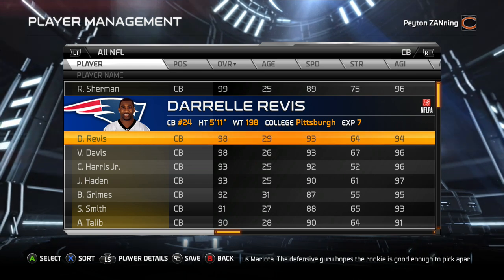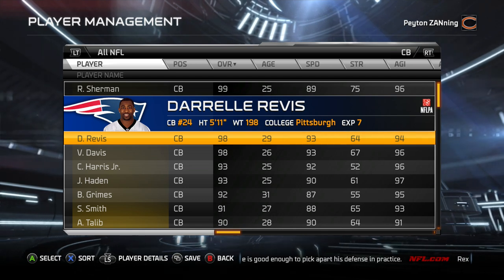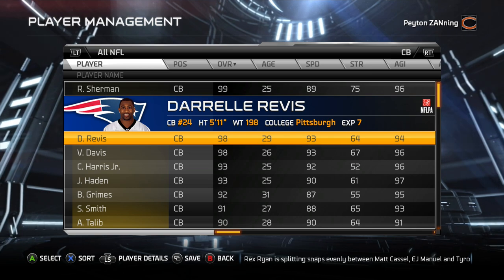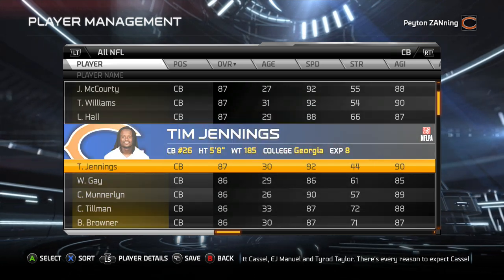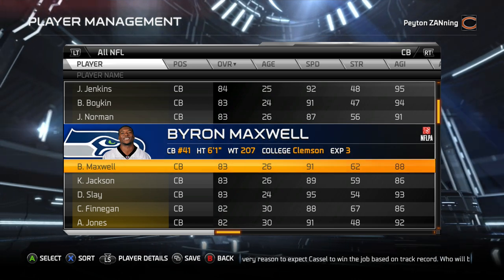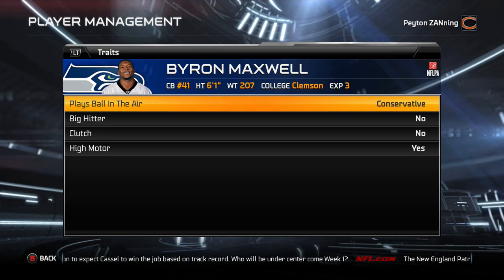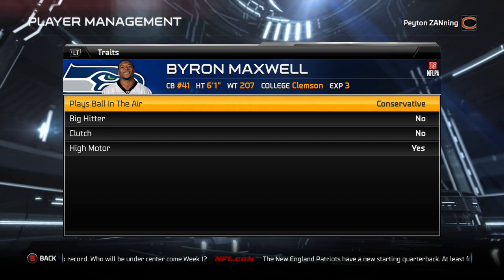There are three different toggles for this trait: aggressive, balanced, and conservative. Let's think about guys with solid ratings that everybody complains about. The first one that comes to mind — Byron Maxwell. Six foot one, Sherman's counterpart, big and fast enough. Why is he so terrible? He's got conservative. One plus one is starting to equal two all of a sudden.